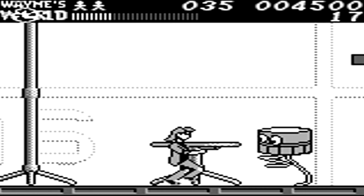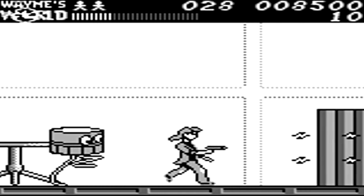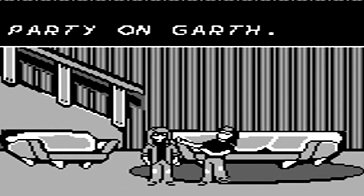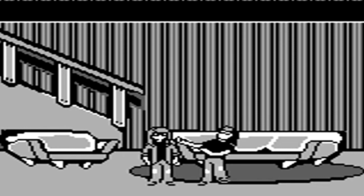You can power up your weapon by picking up the letter P dropped from different enemies. For Garth, he uses a gun. Unfortunately for Wayne, he uses his Kung Fu action, which doesn't serve as well of a weapon. The weird thing about Garth's weapon is you actually have to pull out the weapon before you're able to use it, though you can use it unlimitedly.